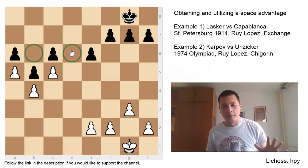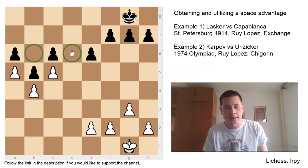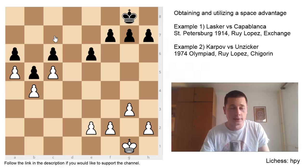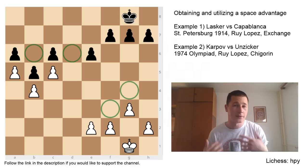Now we come to utilizing the advantage. If you have a Space Advantage, there are two upsides: firstly, you have more space for your pieces; secondly, your opponent has less space for his pieces, as we are going to see in the two example games. Just having a Space Advantage doesn't mean anything. If you have this tremendous pawn structure on the queen side and you decide to put your knights on F3 and G4 instead of B6 and D6, then you are unaware of the advantage you have, and if you don't utilize it properly, it's as if it didn't exist.